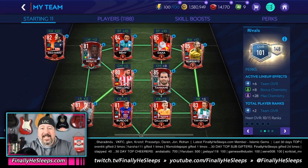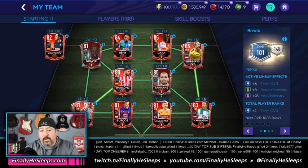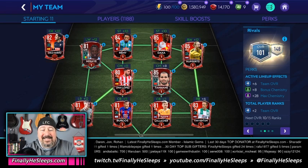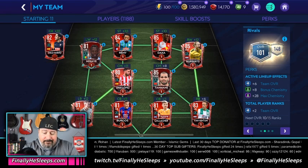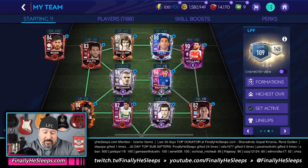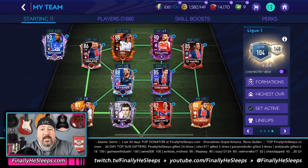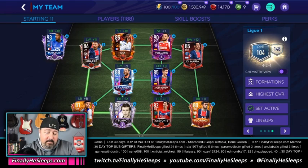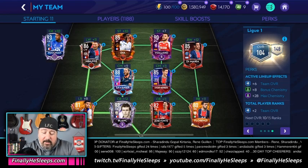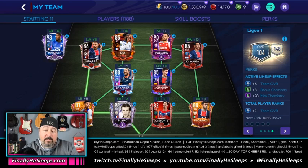Let's do one more team to see how far off we are and then prove it by swapping some players. Now that you know what I'm doing, I'll do it at speed. This is the League One Seasons team — it'll work because we're not dealing with a bunch of ranks. We've got Volund and Blanc in there who are ranked up, so we'll skip them. The baseline is 96 because it's still a plus eight lineup effect — plus six for team OVR and plus two for the ranks.